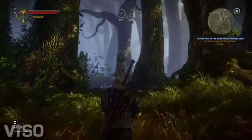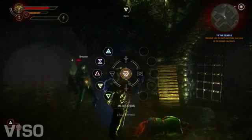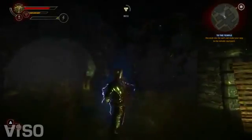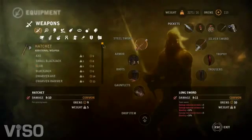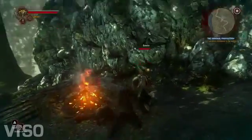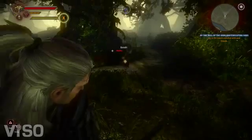The main weapons of Geralt are his two swords — the steel one, primarily for human opponents, and the silver one for monsters and magical creatures. But there are also various other weapons you can find throughout the game: different clubs, different kinds of axes and hammers, and also ranged weapons that you can throw.